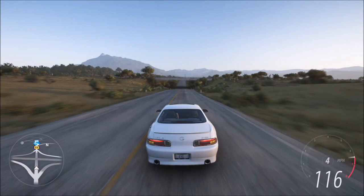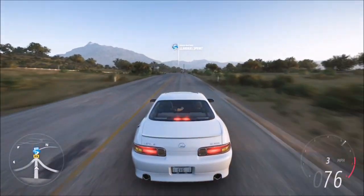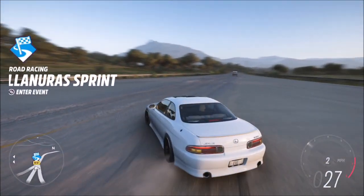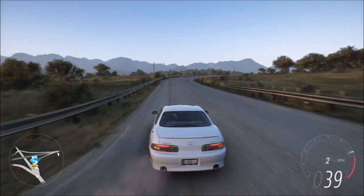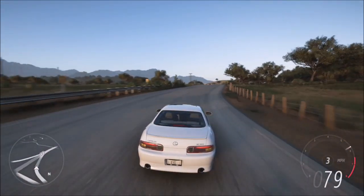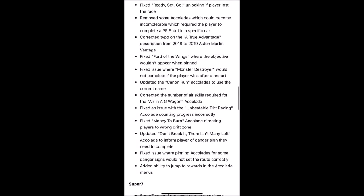Fixed 'Raised in the Desert' not requiring the player to be in the designated car. Fixed the Unlimited Power description to say unlimited off-road rather than extreme off-road. Fixed 'Ready Set Go' unlocking if the player lost the race. Removed some accolades which could become incompletable that required the player to complete a PR stunt in a specific car. Corrected a typo on the 'A True Advantage' description. Fixed 'Forward of the Wings' where the objective wouldn't appear when pinned. Fixed 'Monster Destroyer' not completing if the player wins after a restart. Updated the canyon run accolades to use the correct name.